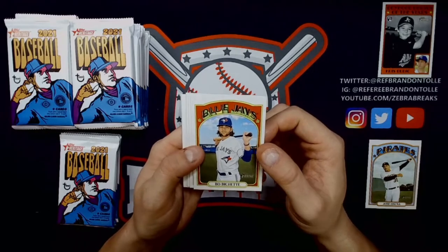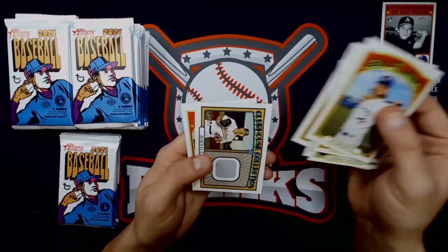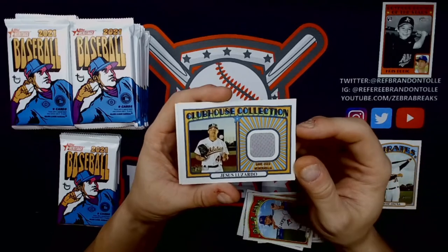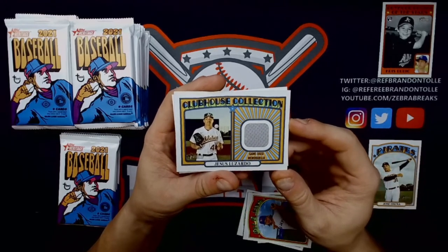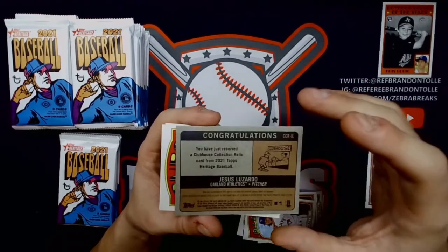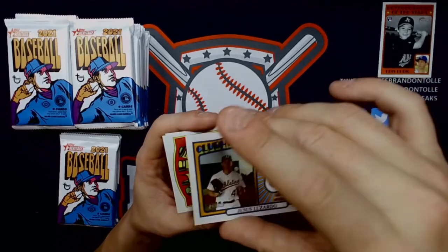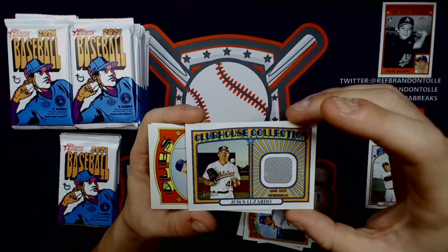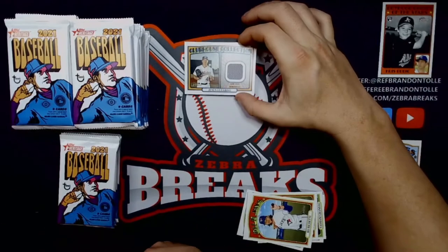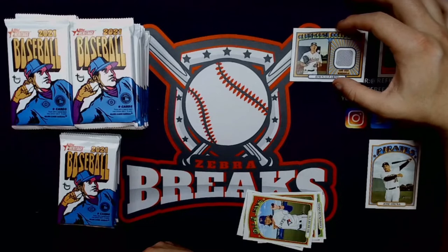Bichette second year, Contreras, Grandal, Estella, Quintana — and we got our relic! There's our hit already right out of the gate: Jesus Luzardo, game-used Clubhouse Collection. It's a single and it is not numbered, so it's not the gold variation we could have hit. Right out of the gate — not saving it till the end. Didn't know it was in that one, so Jesus Luzardo game-used as our relic.